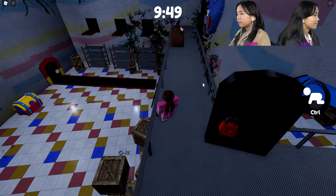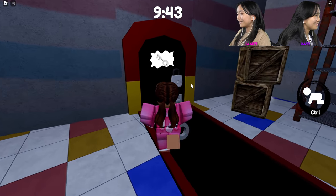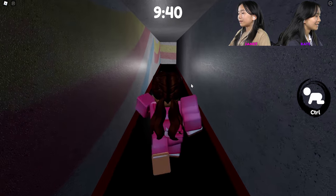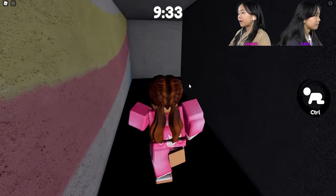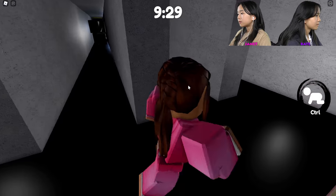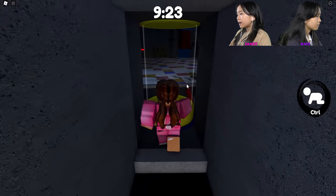I opened up the red door. Looks like the white key's right here. I opened up the white door. In that red door we needed a purple key — there's a chest. The exit is over here and we're going straight into the Make-a-Friend area.